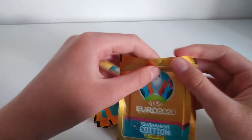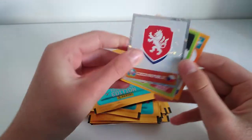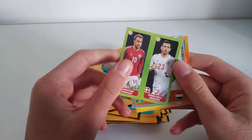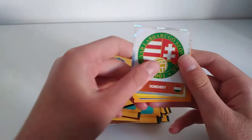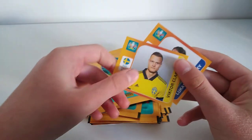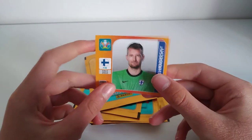Out of the second pack, I can actually open this on camera now because I'm glad my camera didn't die. It looks like we've got the Czech Republic's badge sticker — nice to have. And then we've got Christian Eriksson, which is very unfortunate what happened to him, and Pierre Emil Hojberg. Sorry if I'm saying these names wrong. And then we've got the Hungary team badge. Then we've got Viktor Klaeson for Sweden. And finally for Finland we have got Lukas Hradecki. Sorry if I'm saying these wrong, guys.